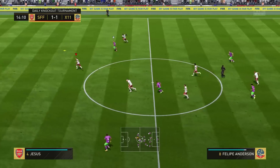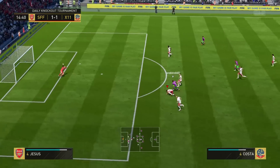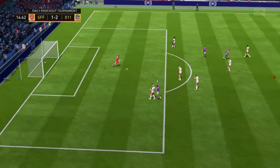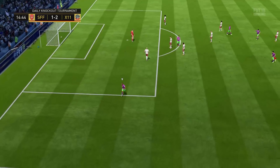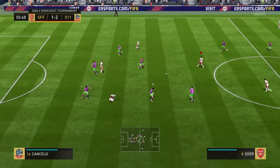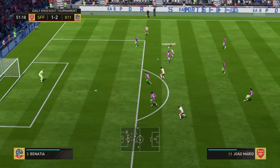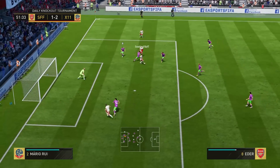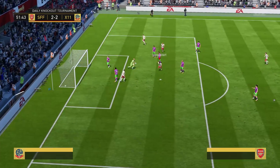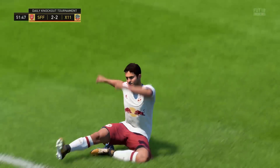He scores plenty of goals for me and he'll score plenty of goals for you if you pick him up. However, we're undone with a through ball and an interesting shot — I was really annoyed to concede that. I couldn't tell whether it took a deflection or not, but it was right in the corner and Handanovic couldn't get to it. Just after half-time we get more aggressive — João Mario plays the ball into Eder, he turns his man and puts the ball in the back of the net. And just like that, it's 2-2.